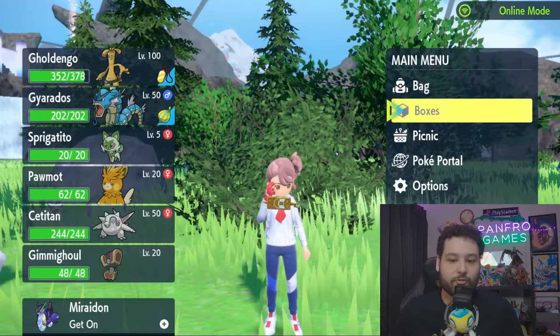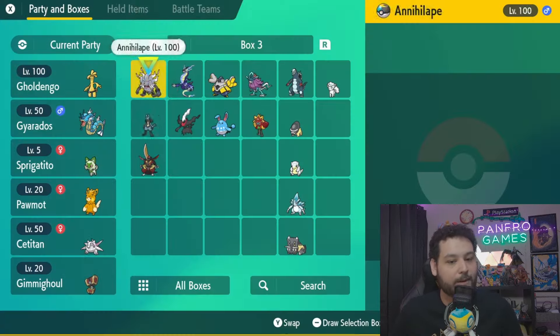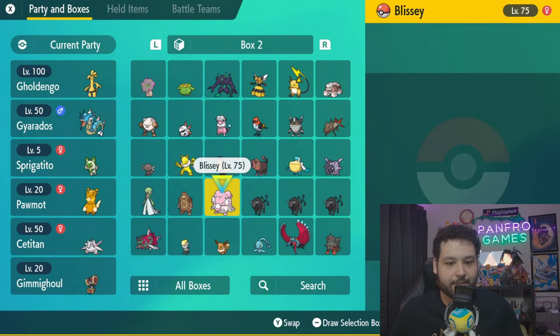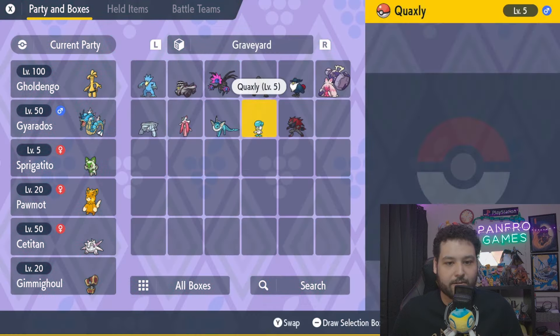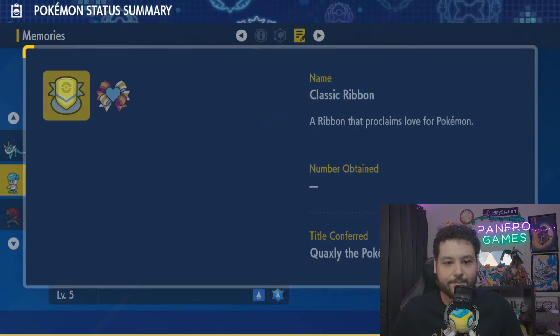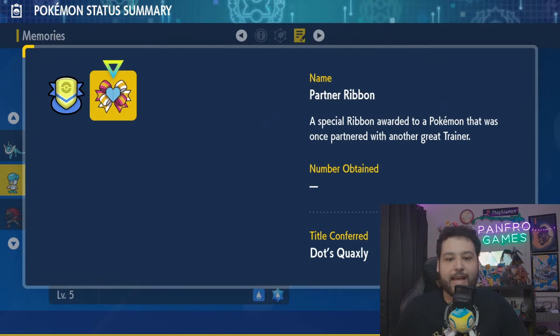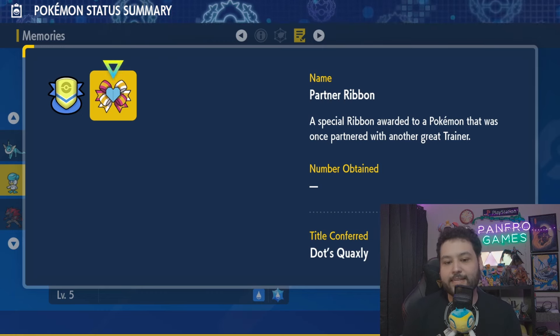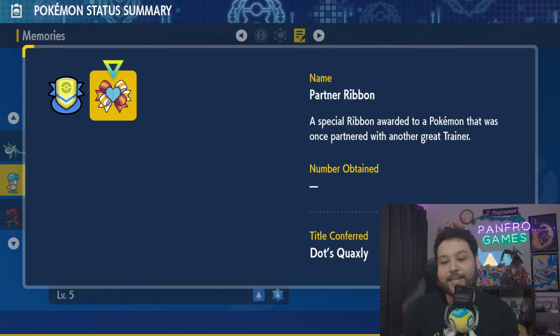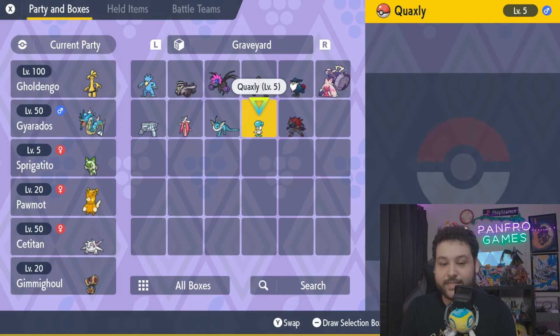Going through my box right here — where is my Quaxley — there we go, Quaxley. As you can see it has the classic ribbon but also has the Partner Ribbon, and it says 'Dot's Quaxley.' So when you send it out, they'll say Dot's Quaxley. But there we have it guys, that is all we have for mystery gifts.